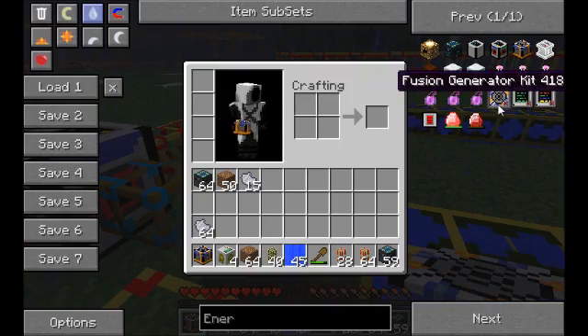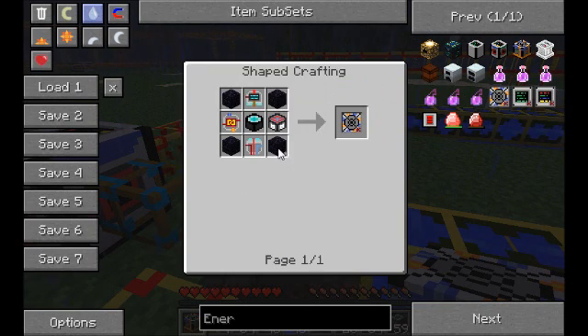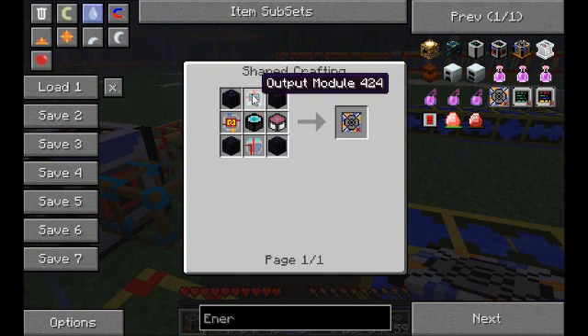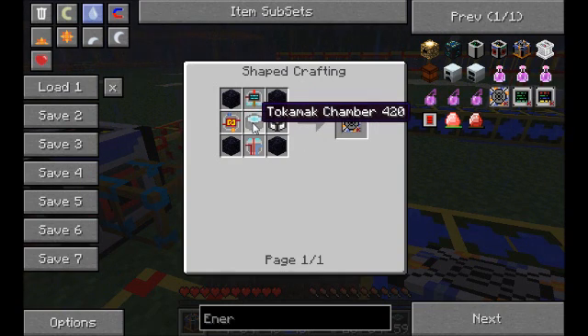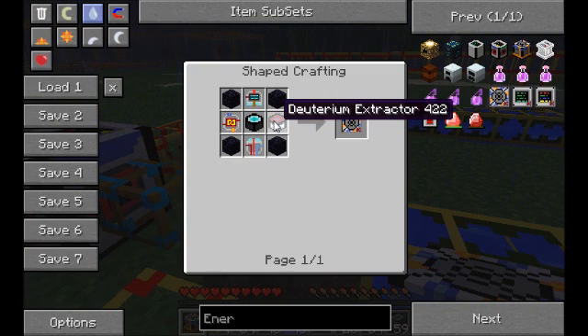Let's show you how this is created. Four obsidian in the corners, along with your output module, your input module, your control module, your Tokamak chamber, and your extractor — I don't know how to pronounce that first word, so I'll just say extractor.